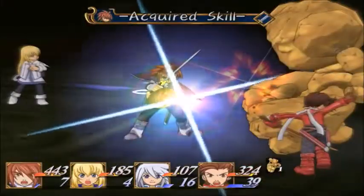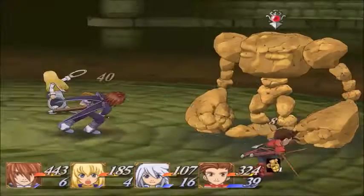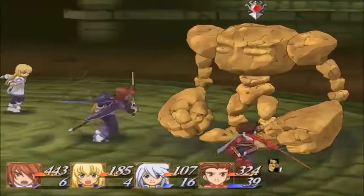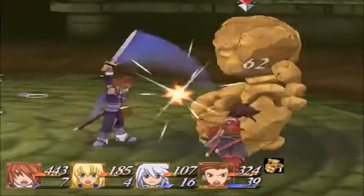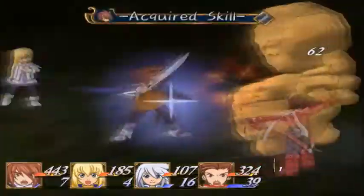His side special should be Sonic Thrust. Lloyd whacks his sword forward with a powerful thrust to punish the opponent. This is a perfect side special — it definitely fits his moveset and I think it could work. Sonic Thrust is definitely his side special.